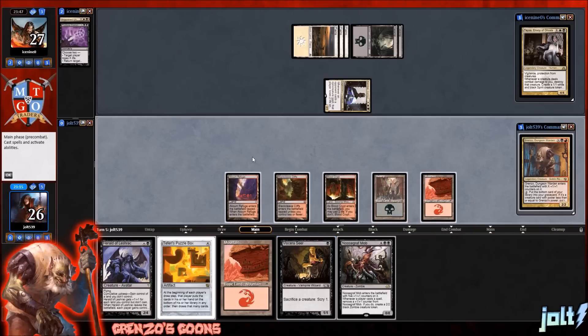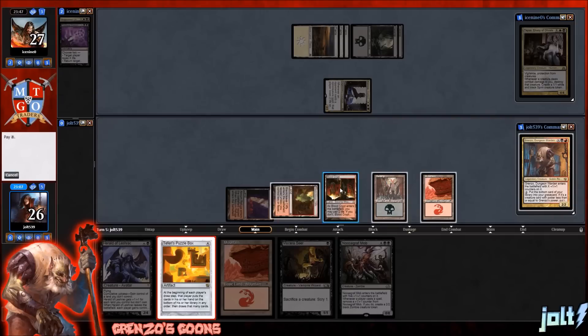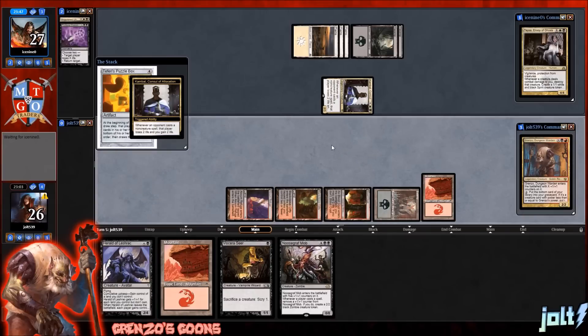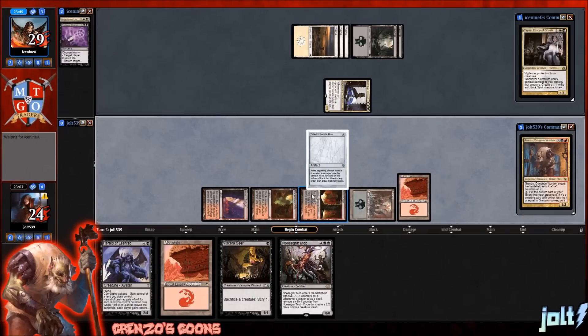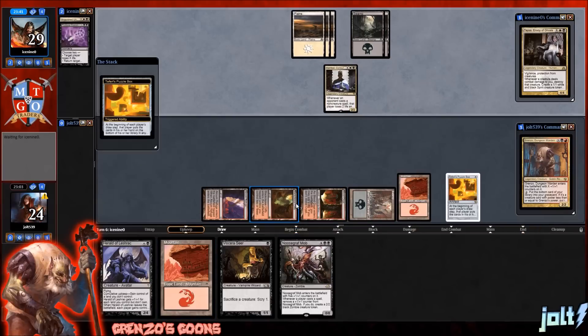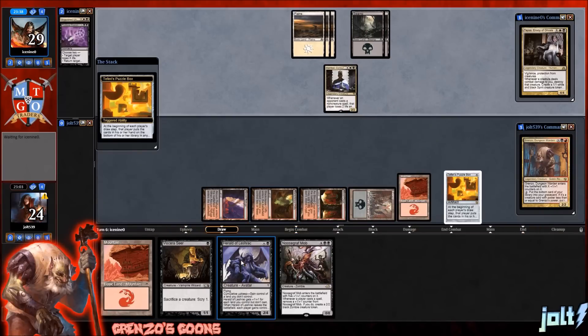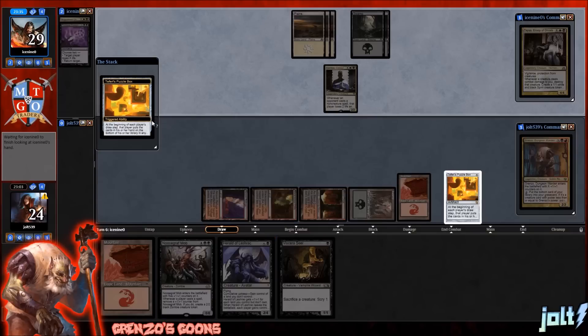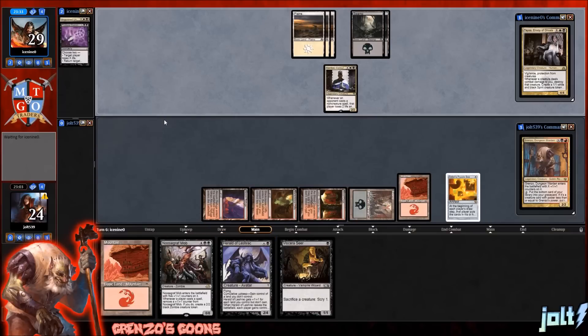Let's get the Mountain down. If we go for Teferi's Puzzle Box, we can't get down Grinzo. But yeah, let's do that — it's going to put us online for getting rid of some stuff. I tapped wrong; I meant to tap that mountain. We could have gotten down Viscera's Seer — that's a bummer, I always like getting down Viscera's Seer. But anyway, we've got Herald in hand, we have New Scrap Mob, and then we've also got Viscera's Seer.